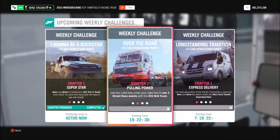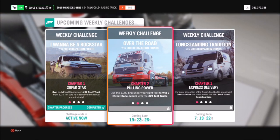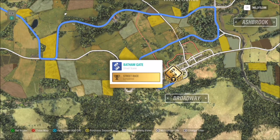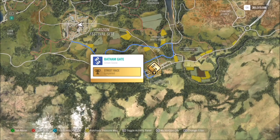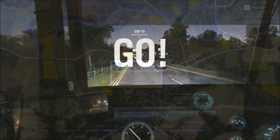For the first challenge it just wants you to win three street race events. These are literally street scene races that come under the street race category. I went for the Bath and Gate one right at the bottom at the south of the map by Broadway there, because I always use that one and pretty much know the route.